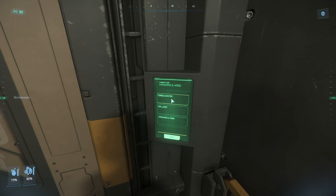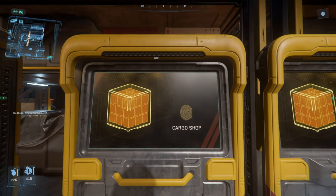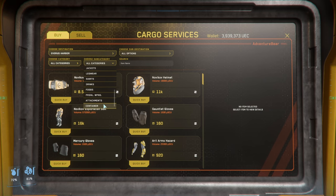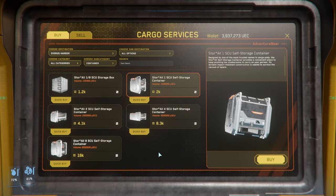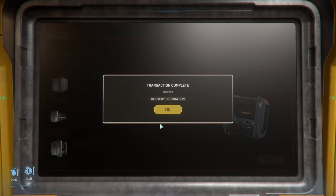First, you need to go buy yourself a SCU container. You can buy one of those in the cargo center. Go to cargo services and go to the terminals here. You can search for the container and any size will work. I'm going to buy a 4 SCU container for myself.